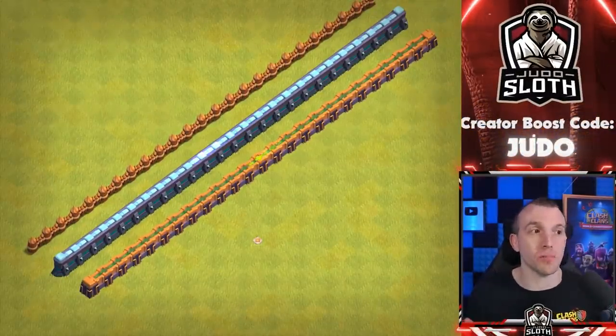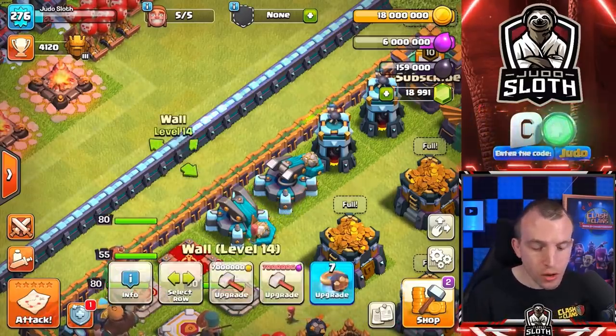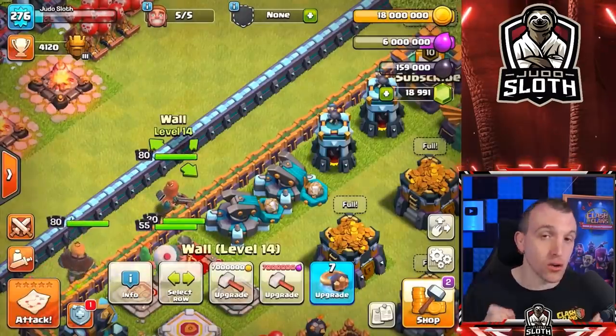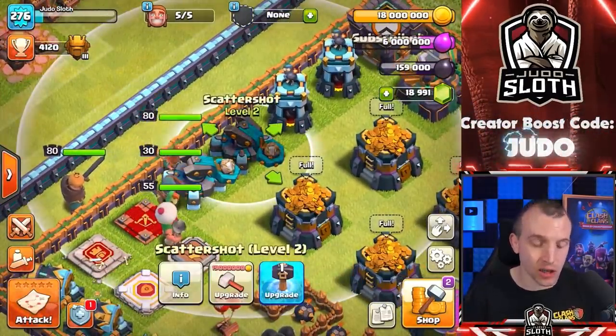Mind you, that could be pretty good for defense — a camouflaged wall! By the way, with regards to the new level 15 wall, you can only have 100 of these currently and it will cost you 7 million gold or elixir in order to upgrade. Let's move to the Scatter Shot: 19 million gold with a 19 day build time.